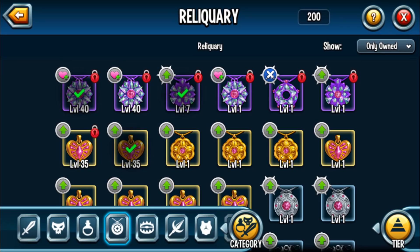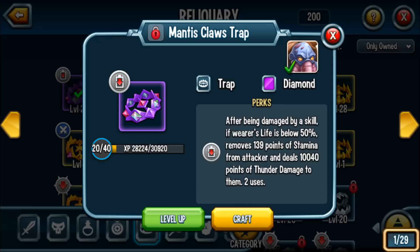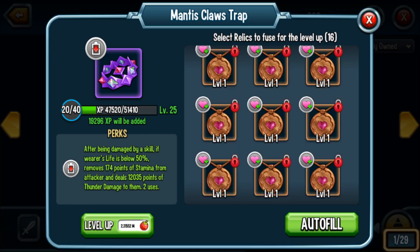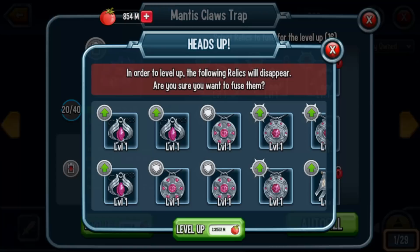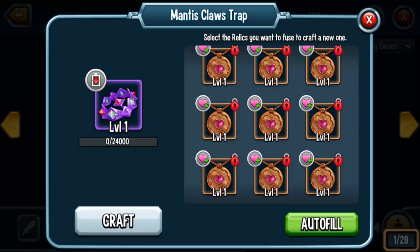For now, I'm focusing on my diamonds. I have two Altus' Amulets maxed out — excited about that. I also have the Mantus Claw Trap: after being damaged by a skill, if the warrior's life is below 50%, removes 139 points of stamina. I'm going to level this up because with these new mythic monsters, I need them to drain more stamina — mythic monsters have a ton of stamina. Taking it to level 25 for 174 stamina drain — I'm cool with that.